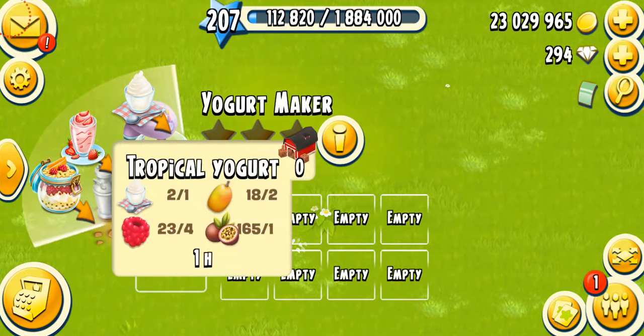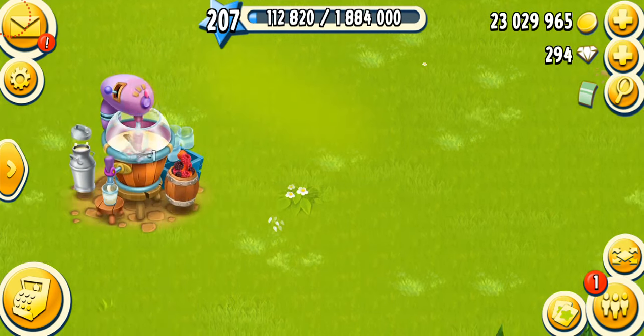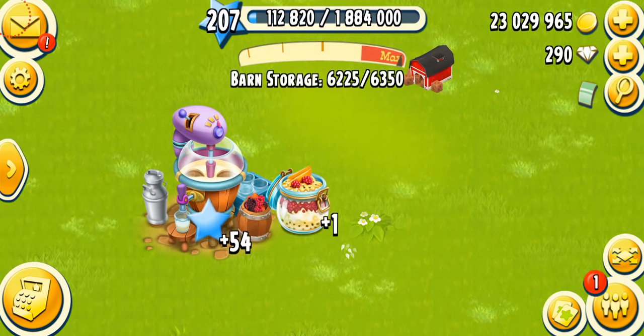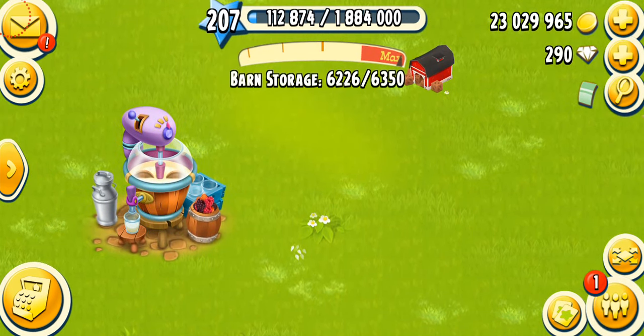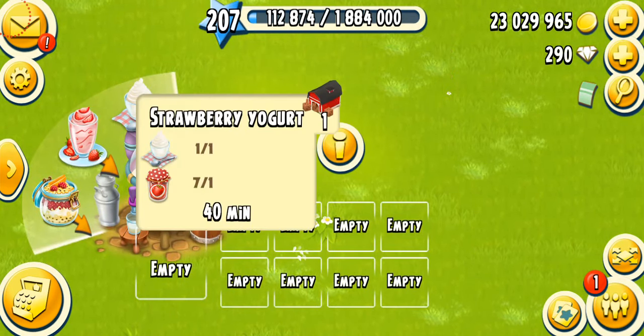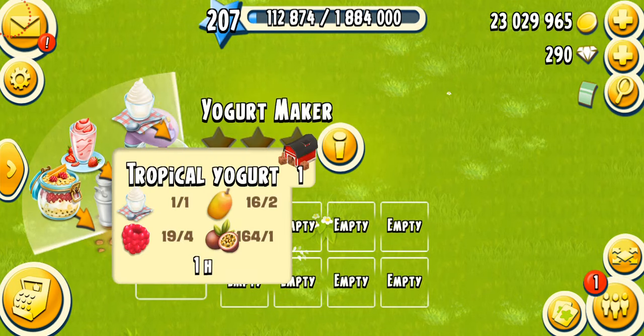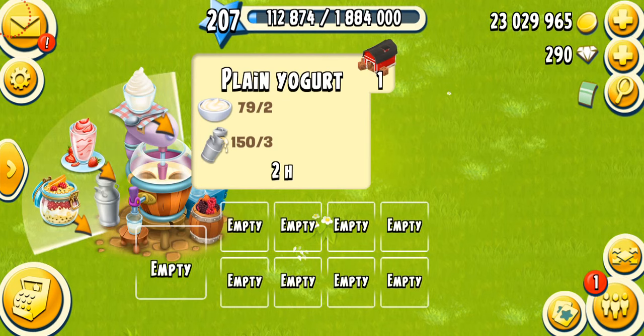The next product is the tropical yogurt — again very delicious, lots of yummy fruits. We need one plain yogurt, four raspberries, two mangoes, and one passion fruit. It takes one hour and costs four diamonds to speed up. One tropical yogurt gives you 54 XP. So XP-wise: strawberry yogurt is the best, then tropical yogurt, then plain yogurt.